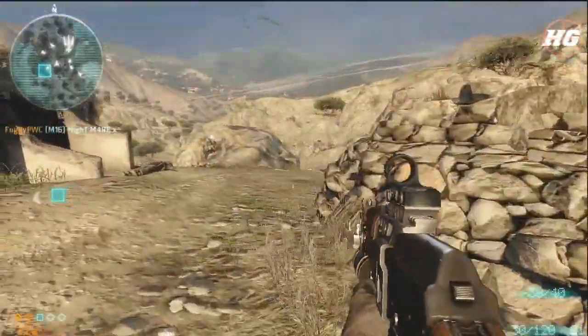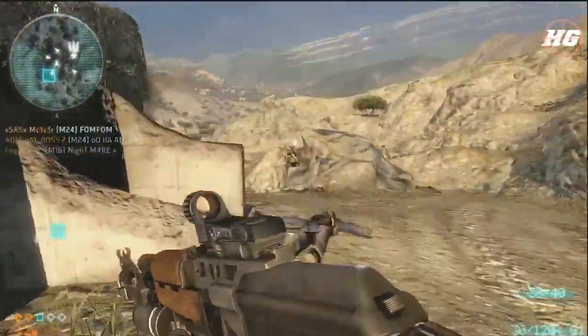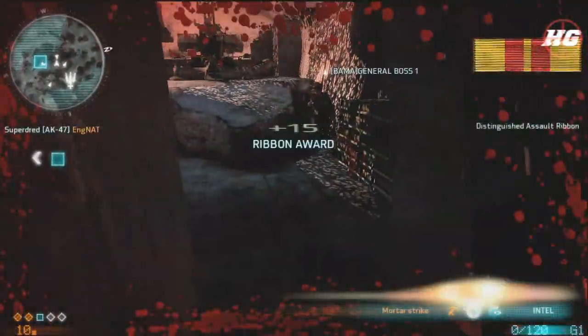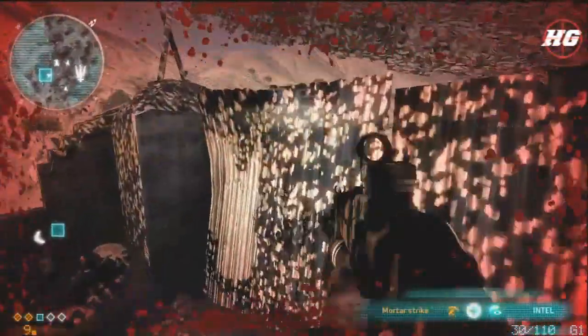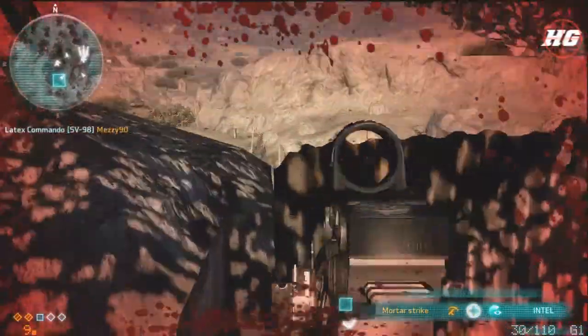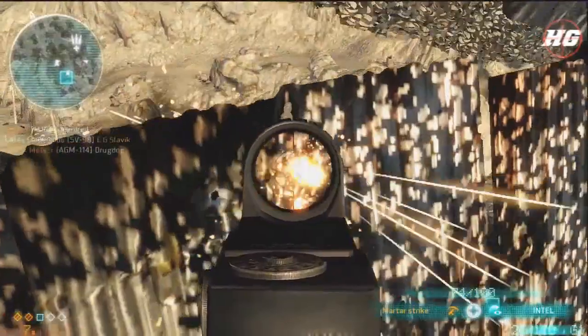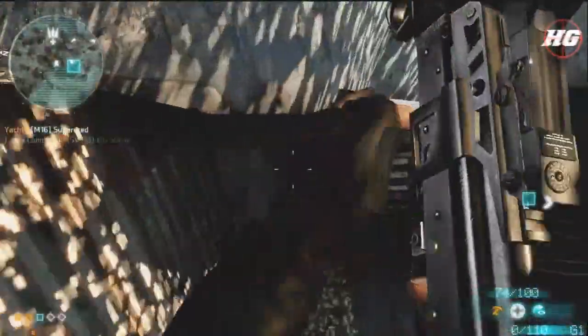I get absolutely destroyed by a strafing run from an attack plane and just get completely annihilated. But right here is a good spot to defend — you can see down and they have a hard time seeing you because apparently you shoot out of the top of your head in this game.